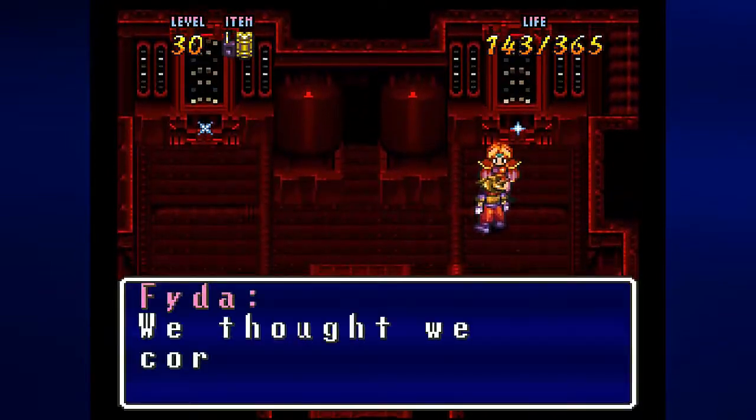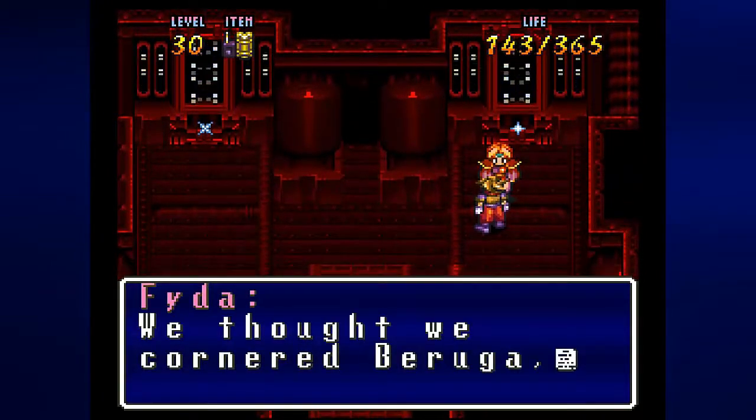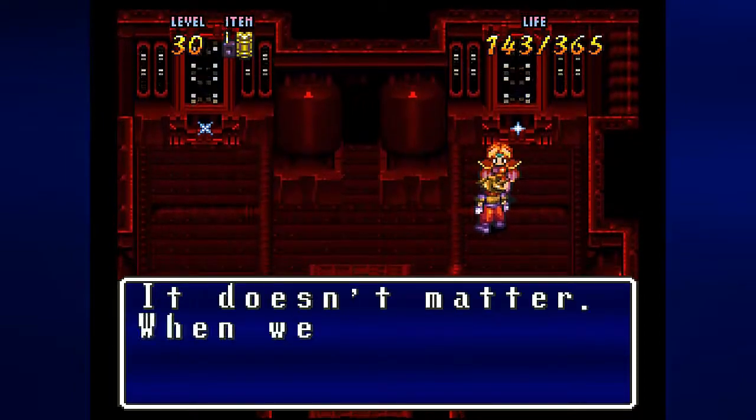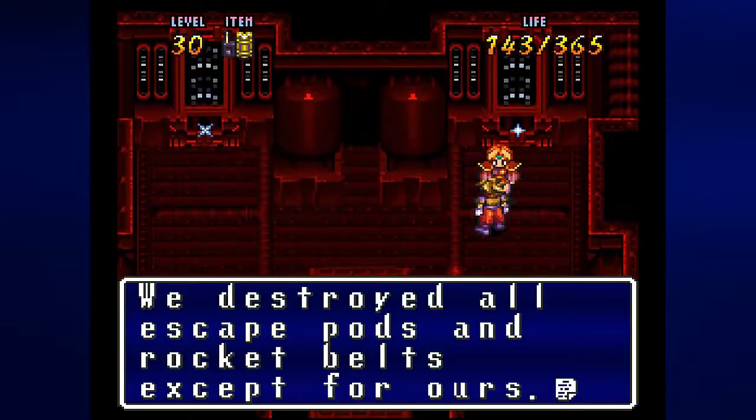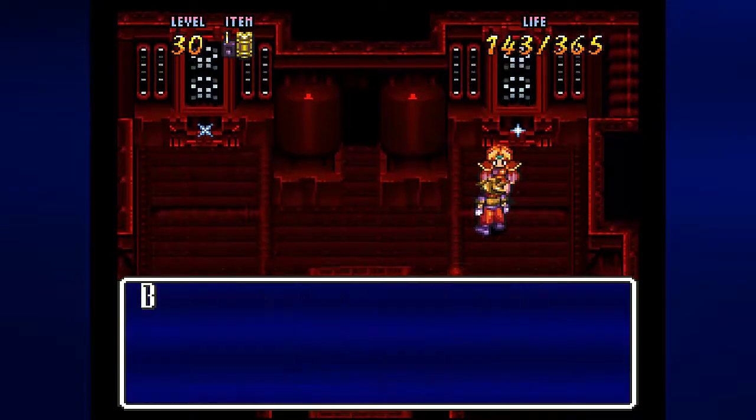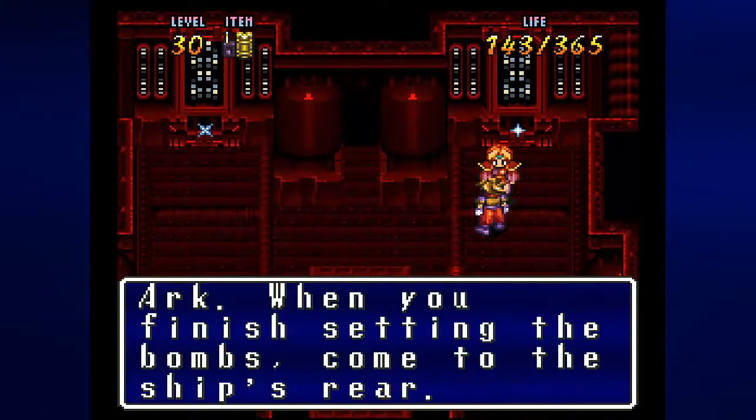Let's go ahead and place the time bombs on these, so that will give us four to go. We thought we cornered Baruga but he escaped at the last instant. It doesn't matter — when he set these things, he's done. He destroyed all escape pods and rocket belts except for ours, so Baruga should have no way out. Ark, when you finish setting the bombs, come to the ship's rear.